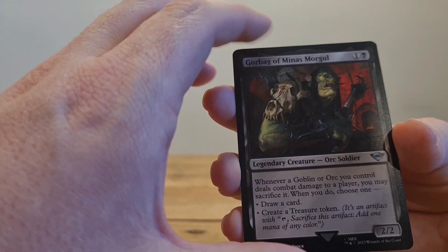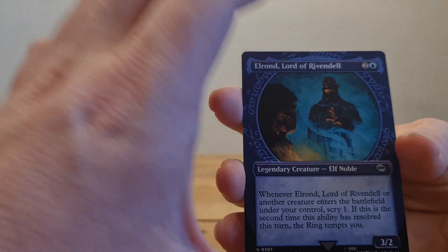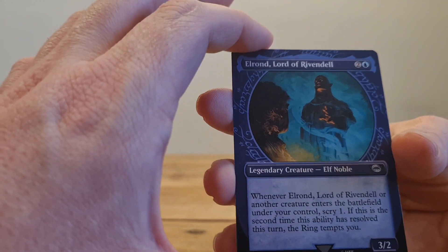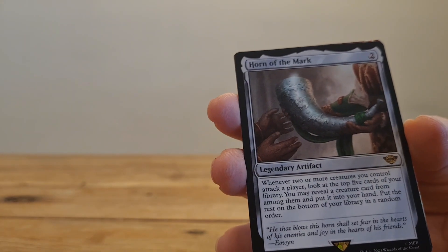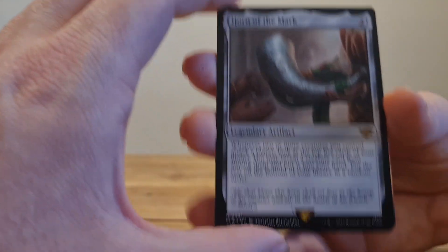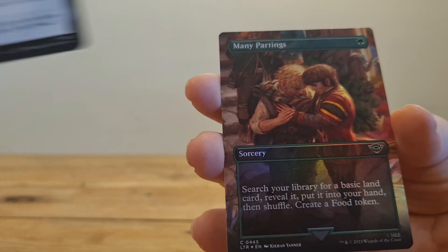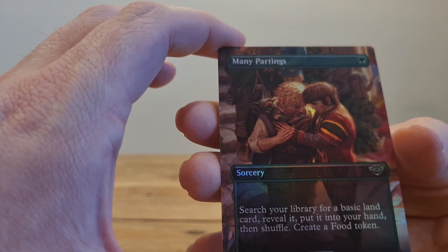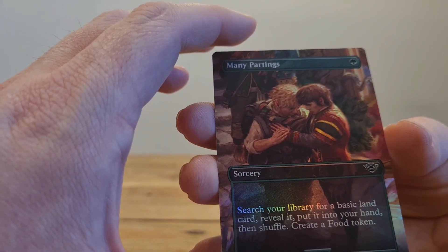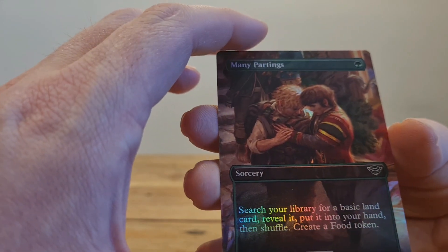Yeah, it's all legendary creatures in this one. Gorbag of Minas Morgul. Elrond — that's cool, he's looking pretty sinister. The Horn of the Mark — nice. Many Partings: search your library for a basic land card, reveal and put into your hand then shuffle. Create a food token.